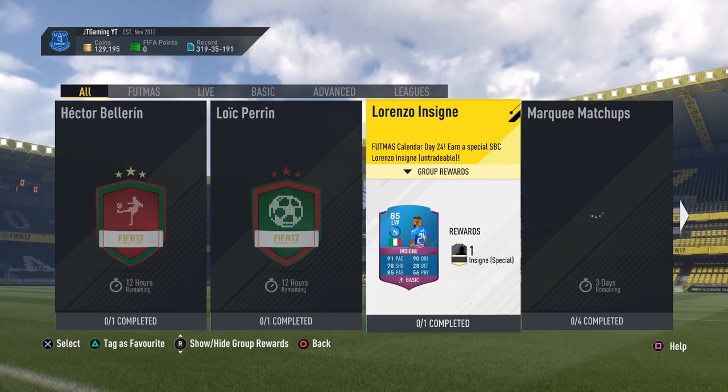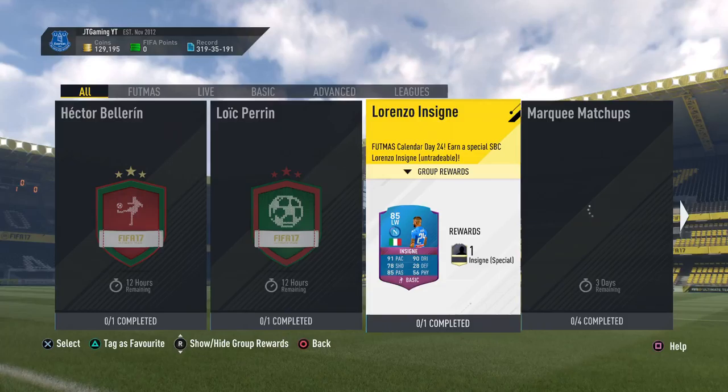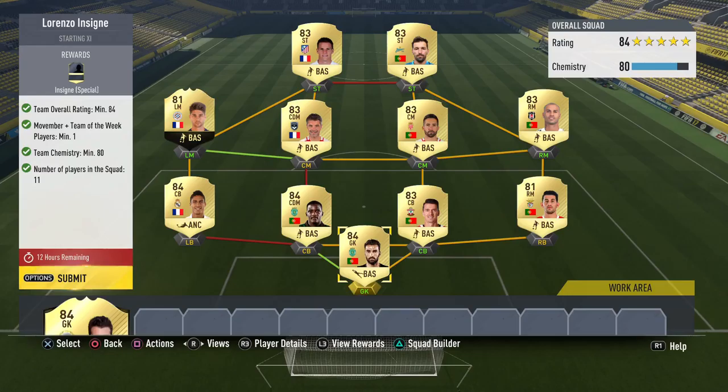Welcome back to the channel. Today I'm going to be showing you guys how to do the Lorenzo Insigne Futmas Challenge — the 24th December Futmas Challenge. As you can see his stats look really good, they're roughly the same as his in-form. He has a little bit more passing and physical and one less dribbling than his in-form. But let's get straight into it.